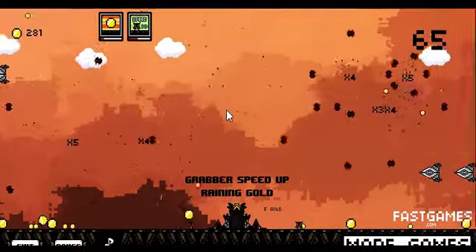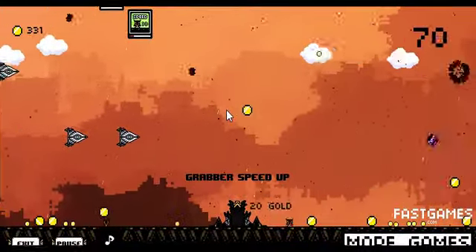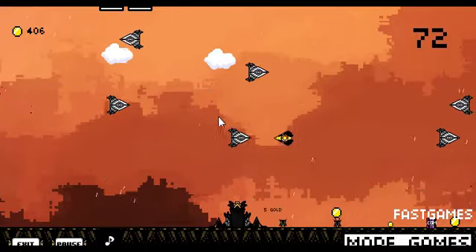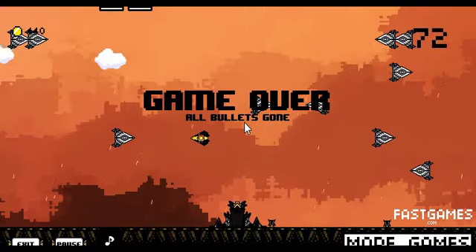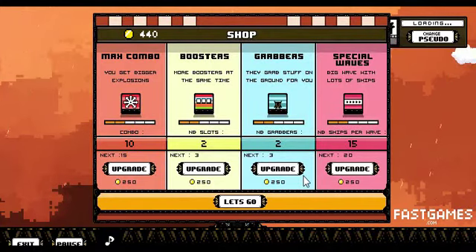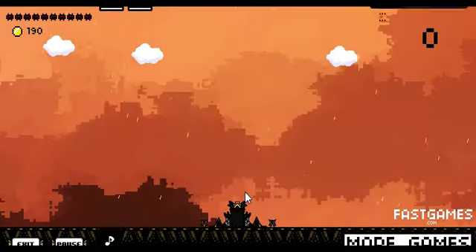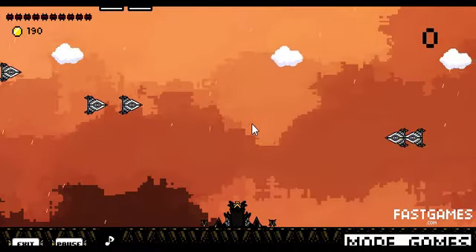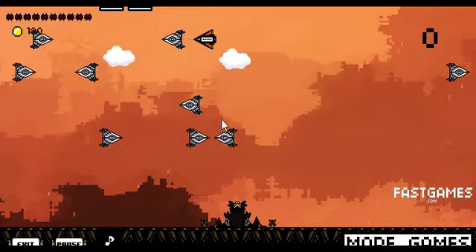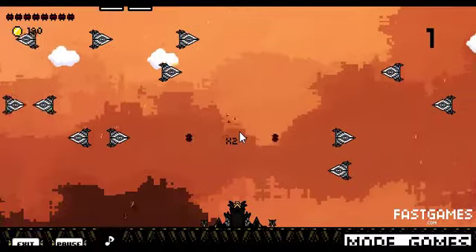Explosion and raining gold — who doesn't like all these power ups? Everyone likes power ups! Let's grab all that nice gold; we need money to buy more upgrades. I wish I had even more grabbers. We got a ton of cash though — that was pretty nice. Let's buy more stuff. Special waves, more special waves — who doesn't like special waves? Let's wait until a few more appear.